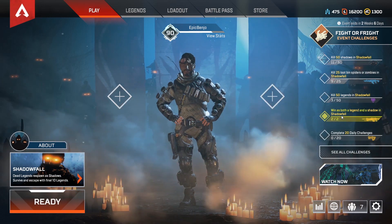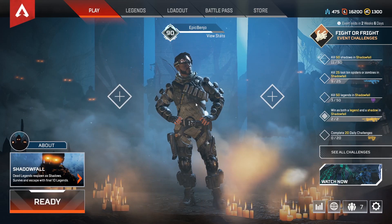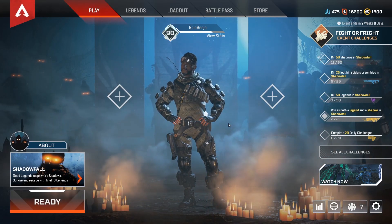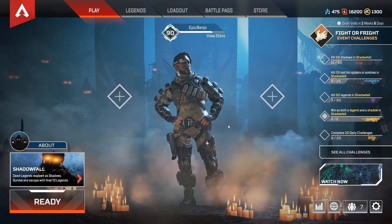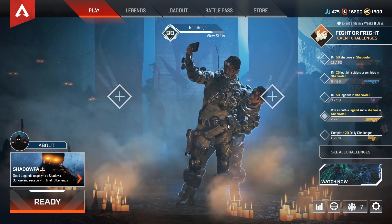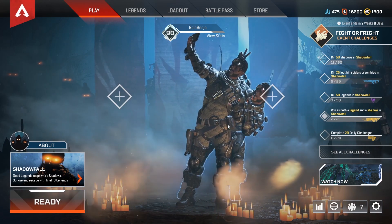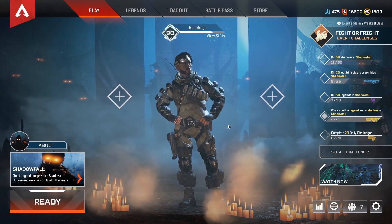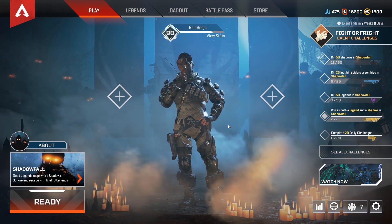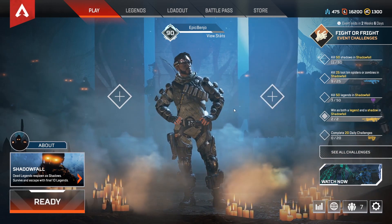That's my tip on how I won the Shadowfall game mode. I picked Mirage — use your ultimate right before you get to the ship and jump on it while you're invisible. Or you can be Wraith and use her tactical, or Pathfinder and use your ultimate to get a zipline directly there. Good luck and hopefully you win some games in Shadowfall.